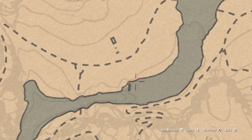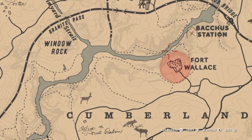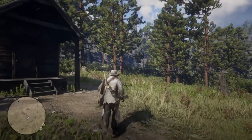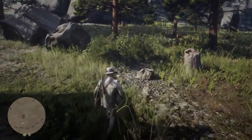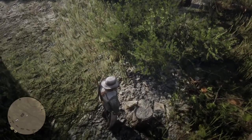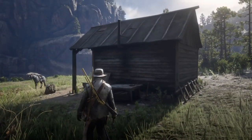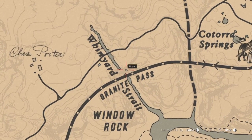We're back in warmer climates now, just to the south of Window Rock, which is also to the west of Fort Wallace. We're looking for a little hut — you don't need to go inside, just go around to the right of it. Again you will find a little wooden stump, and in it is your next item: the hunter hatchet. Remember, if you throw this one pick it up, or you'll lose it.